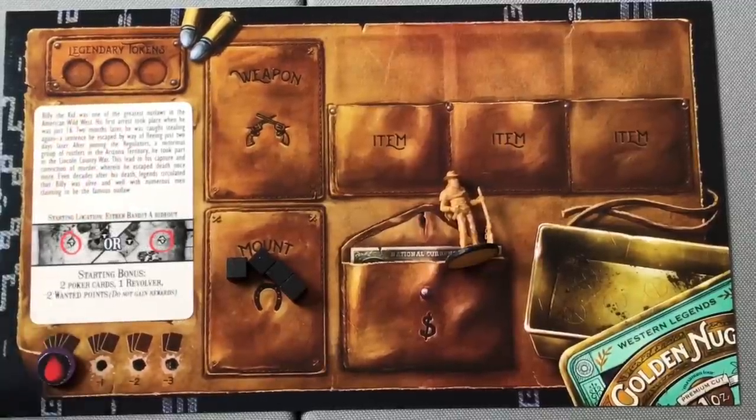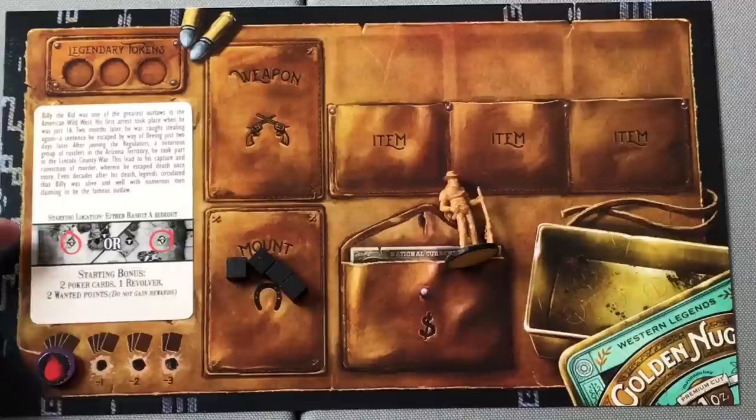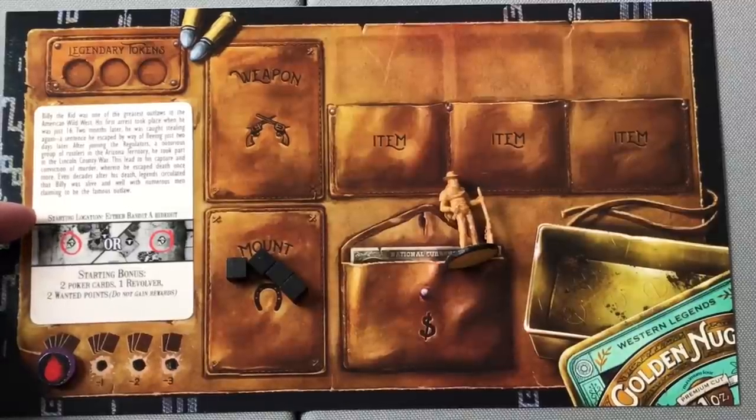Flipping the character card over, you will find important information as to where you will start and what items you will begin the game with. At the top of the card, you see a starting location. In Billy the Kid's case, he starts at either Bandit Camp A — there are two Bandit Hideouts on the board and he gets to select which one he would like to begin.